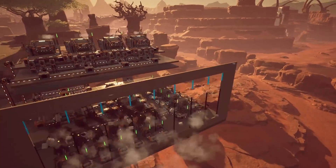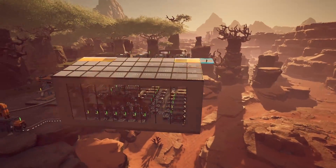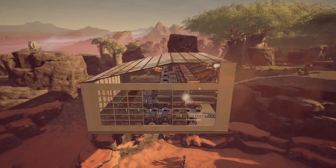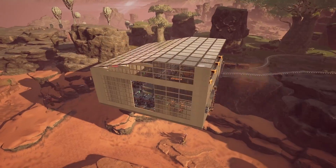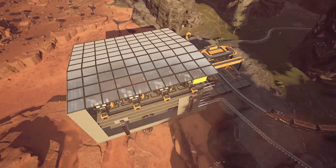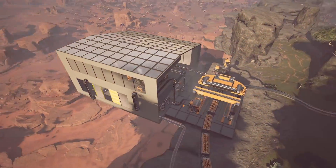You can finish the building by wrapping it with walls, windows, and decorating it with the new Update 5 buildables. For this design we're using the concrete wall texture using walls and ramp walls, and full frame and panel windows with a glass roof. We're also shipping the components away with a train network, but any logistic system should work here.